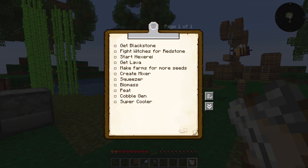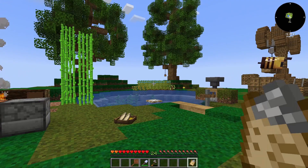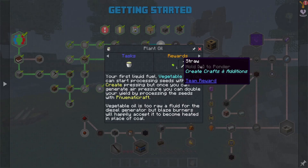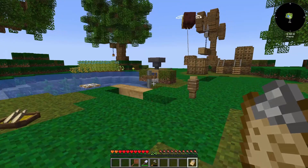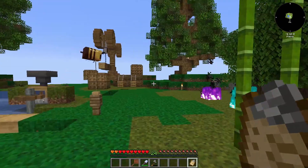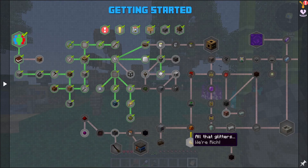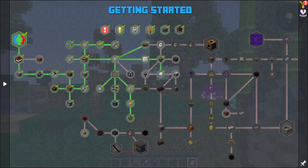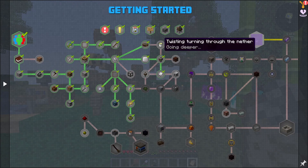Here's what we've got to do for the next episode or two: get blackstone because we're going to need it for lava, fight witches to get redstone, get into hexery to get our lava, make our farms bigger, get to making a bunch of seeds for plant oil, which we need for the mixer. Then squeezer, biomass, peat, our cobble gen and super cooler - then we can get into magic stuff and the next tier of ingots and pedestals.